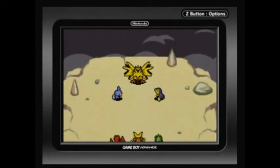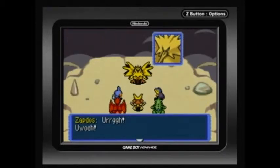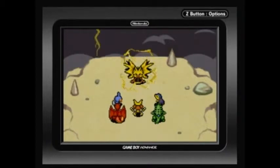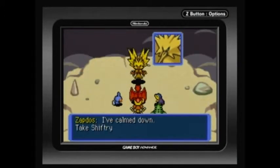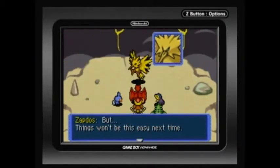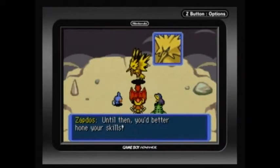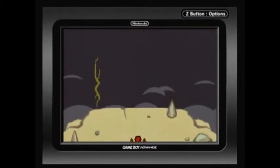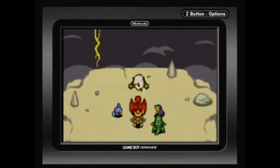Woah, what's going on? 'You want more? I'll take you on.' 'Enough — that's enough fighting. I've calmed down. You kids, you've impressed me. But things won't be easy next time — I will go all out next time. You'd best be prepared. Until then, you better hone your skills.' Later on in the game, you do have the option to return and see if you can get Zapdos on your team by refighting him.